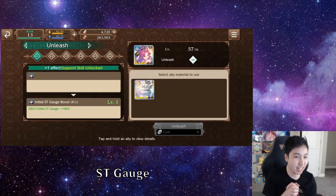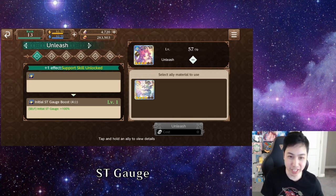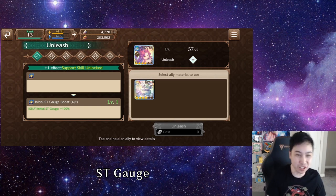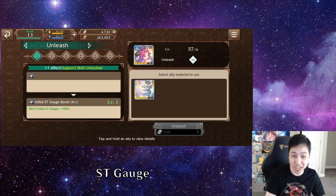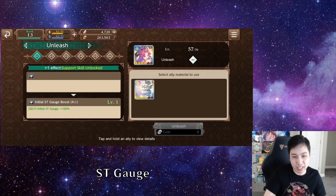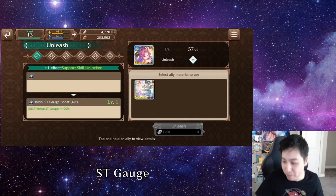The next tip is that a lot of the 4-stars have an initial ST gauge — your special technique — and it doesn't go over 100%. So if you have a memory that gives you extra ST gauge, it's kind of useless on these 4-stars. Make sure to use it when you can. In battle, once you get to full, doing extra combos won't push it over. I usually try to use them when I get them, group them together, then unleash it all at once, and then start building it back up.